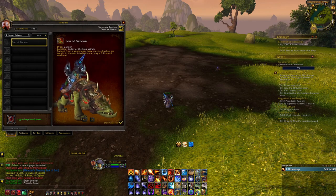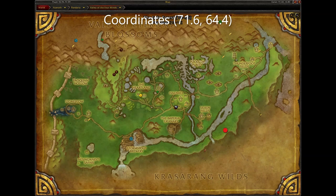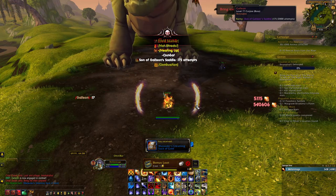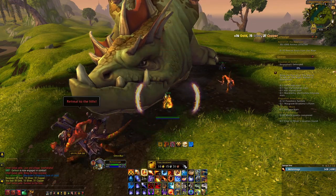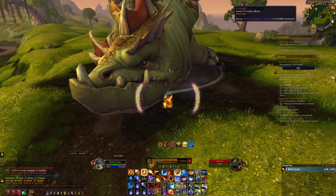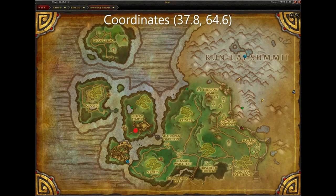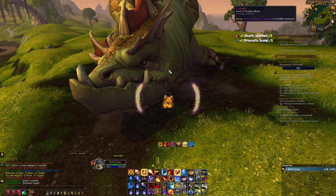Next is the Son of Galleon. To get this mount, head to this location here in the Valley of the Four Winds. Once there, you will need to kill Galleon, who will have about a 1 in 2,000 chance to drop the mount, and you will only get to loot him once per week as he is subject to a weekly lockout. To give you a second shot at the mount, you can purchase Elder Charms of Good Fortune from Commander Lo Ping located here in Townlong Steppes. If you have Elder Charms of Good Fortune prior to killing Galleon, you will get a second chance to roll loot from him.